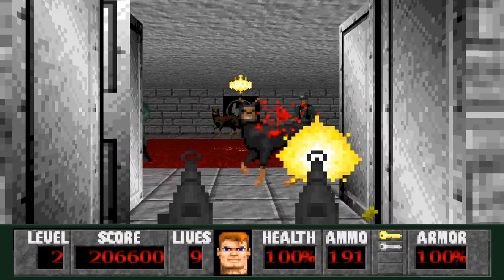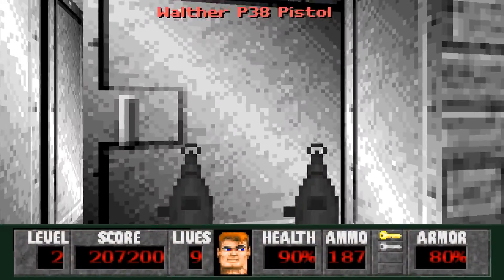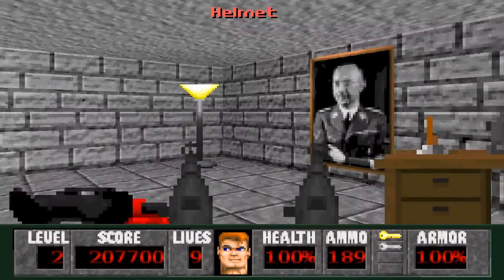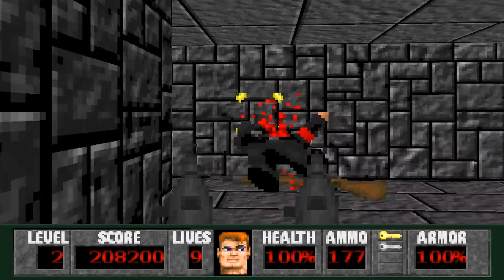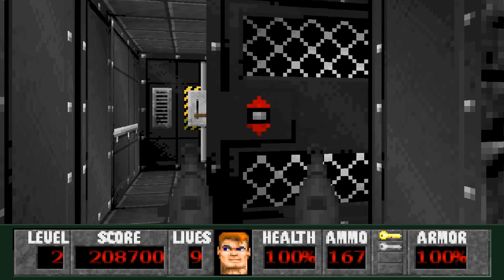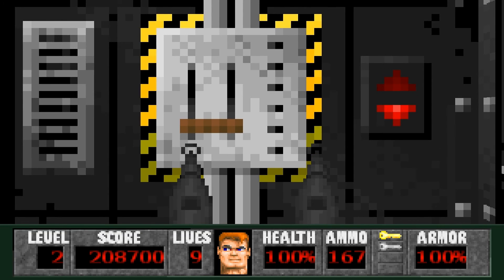Now we'll go in here — we got dogs and a few guards. That's it for this room and we head in the left. Get rid of this guy, and that's all that's in there. Open up the gold door, and we have two snipers in here — one there, and one there. And that would be it for Level 2 Dungeon. Off to level three.